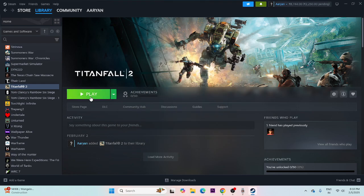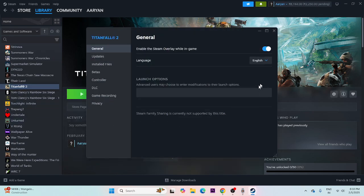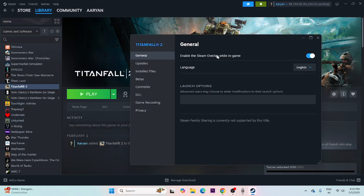Next, disable the Steam overlay. Go to the game in Steam, right-click and go to Properties. If 'Enable the Steam overlay while in-game' is turned on, turn it off. Then try launching the game.